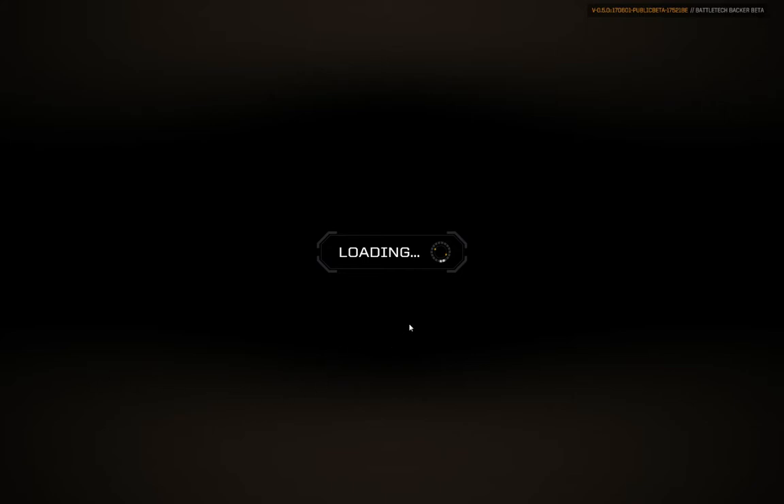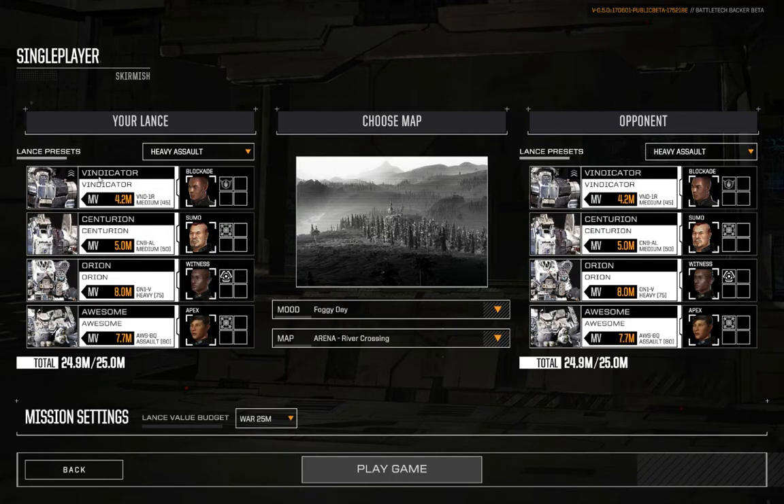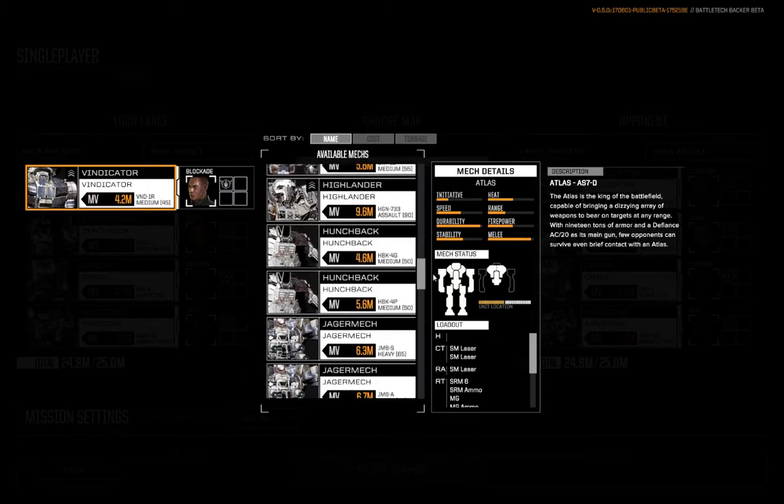I've taken one of the quintessential mediums — your and my favorite, the Hunchback, specifically the laser variant — and I have upgraded it, so to speak. We're going to have to take this all the way up to war to make this fit. We're going to go to Hunchback Town. Hunchback Town has the following change in the 4P, which is the laser variant.